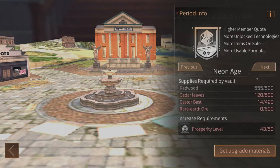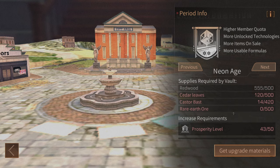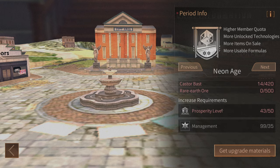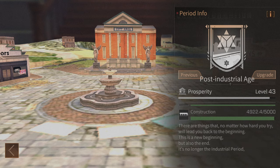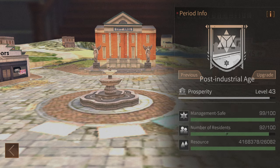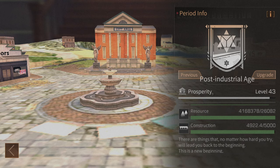In period info you will see the requirements to upgrade your camp to the next age. Upgrading your camp to a new age gives you access to more items in the vendor shops and more recipes in your workshops downtown. Upgrading your camp also gives you a higher cap to your member count, and it's generally important for camps to upgrade as soon as possible because it also attracts more people to your camp — somebody is more likely to join a neon camp than a post-industrial one.